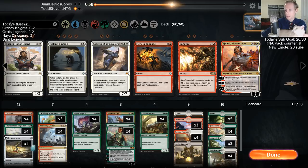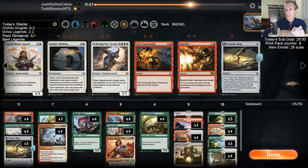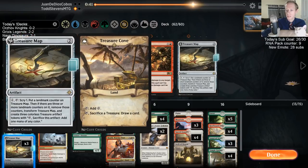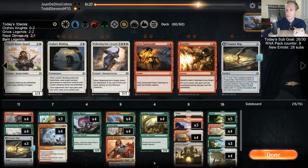I want Hawkeye also — do we want Hawkeye? Maybe, or Treasure Map. Treasure Map kind of does the other things also. Let's get Hawkeye and Awakening Sun's Avatar. Actually, I can't really cut Treasure Map if I'm playing Awakening Sun's Avatar — I need Treasure Map for that. So maybe not.